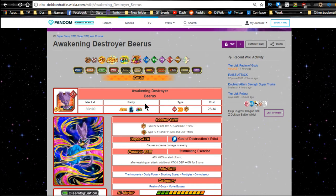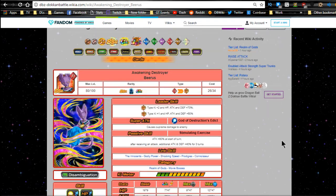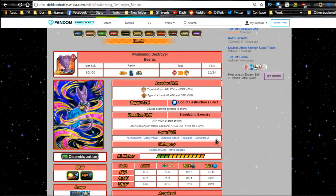Now we're going to talk about the new Beerus. He is an LR unit — he comes out as an SSR but will Dokkan awaken into an LR. Awakening Destroyer Beerus is a Super Strength type. Super attack God of Destruction's Edict causes supreme damage. Passive: Attack plus 60% at the start of turn; after receiving an attack, additional Attack and Defense plus 40% for three turns.